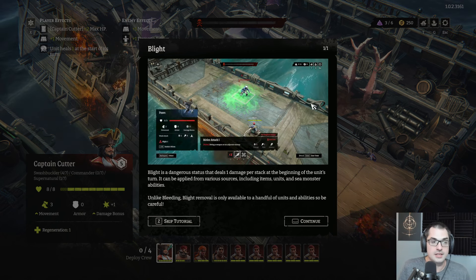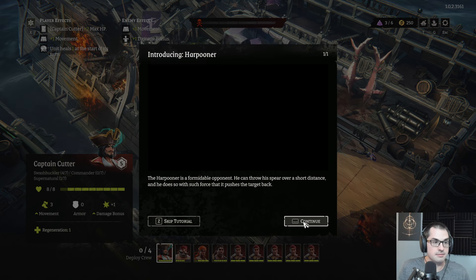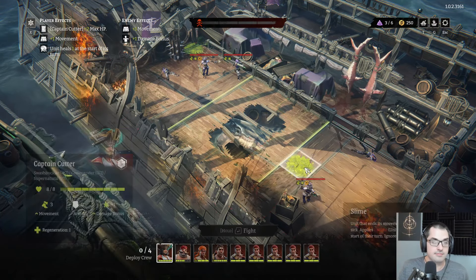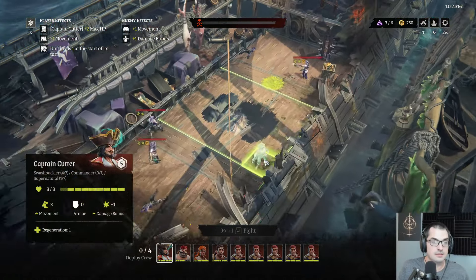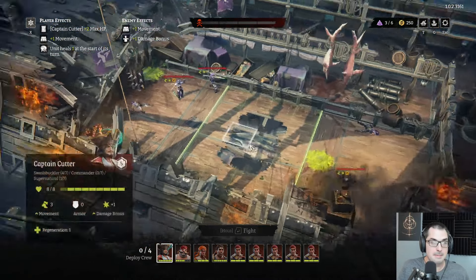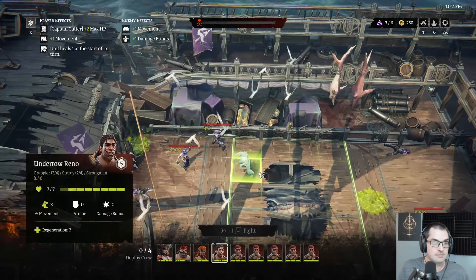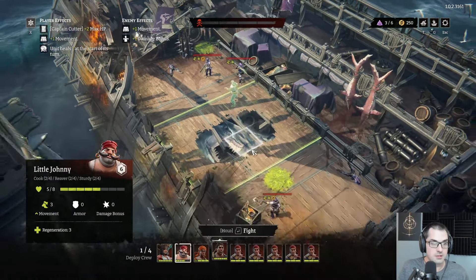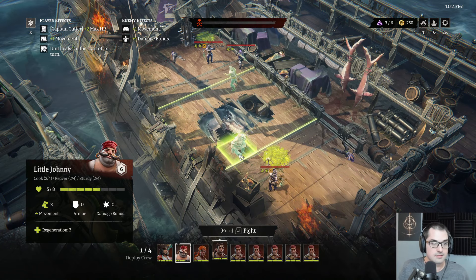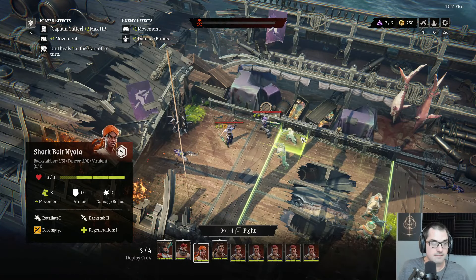Do you just fight ships in this game? Yeah — just ships or fortresses, and then their crew on board. The sea monsters are more like summons on your side. We're getting the blight tutorial here because there's slime on the deck that applies blight. We're starting in the middle here. Looks pretty easy overall.